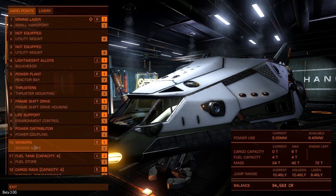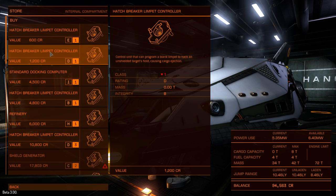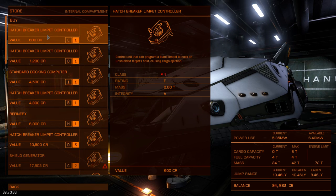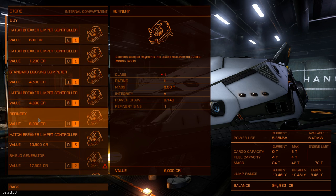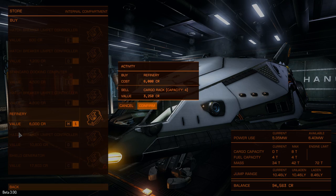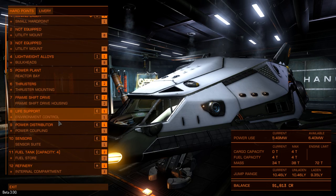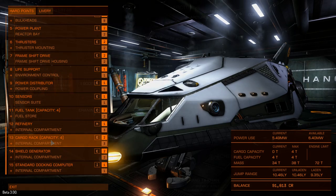The next thing you're going to need is another new piece of equipment, the refinery module. This fits inside one of your internal compartments — the same kind of compartments used to house things like cargo bays, docking computers, and discovery scanners. By all means, go ahead and replace your discovery scanner or docking computer with the refinery module, but for God's sake don't replace your cargo hold, because you're going to need that as well.